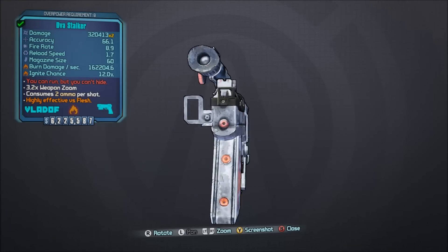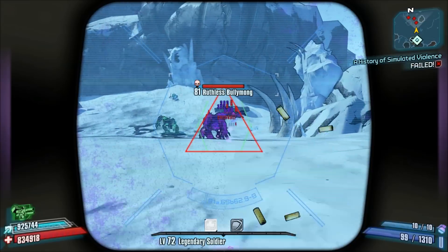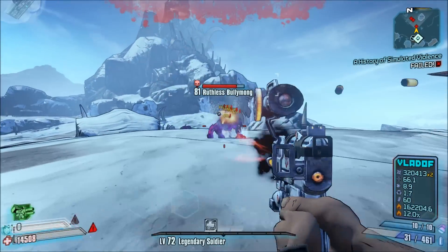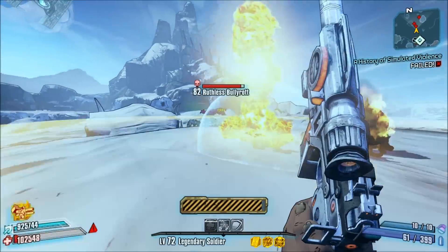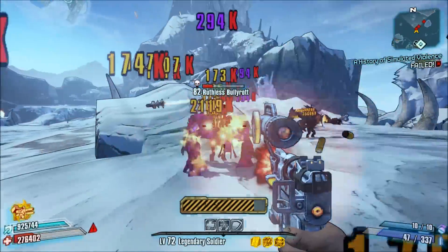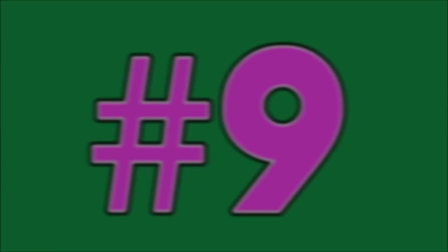Number 10, the Stalker. It's a shame that the Stalker is overlooked, as the Stalker has superior fire rate, base damage, reload speed, magazine size, and bullets ricochet when compared to most other Vladov pistols. Of course, the only real downside is that these superior attributes come at a cost, as the Stalker's projectiles are pretty slow when compared to most other weapons.